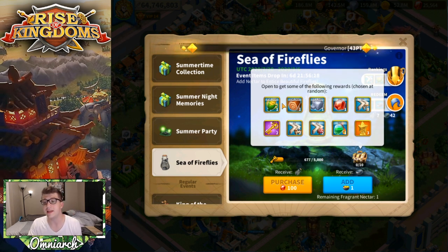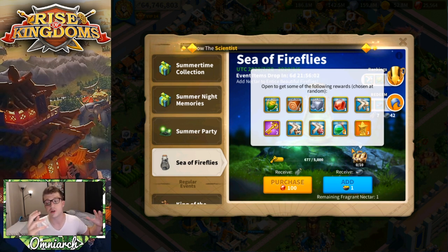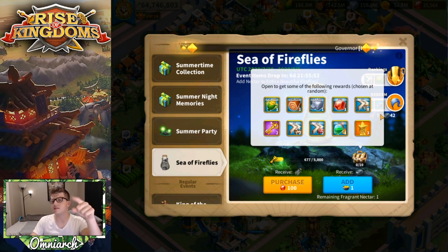Some of these rewards are really good. I would hate to get resources — I think the gems, gold keys, and speed ups are much better. Notably, there are no research speed ups in here, but there are building speed ups, which is kind of annoying because I think there are more players with finished buildings than players with finished research. Hopefully we'll see the universal ones pop up for most of you.